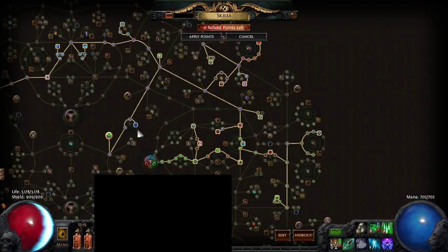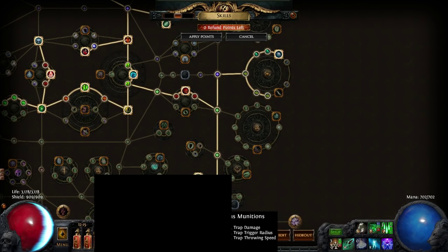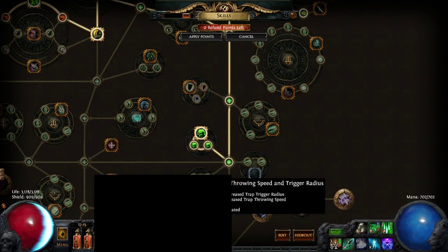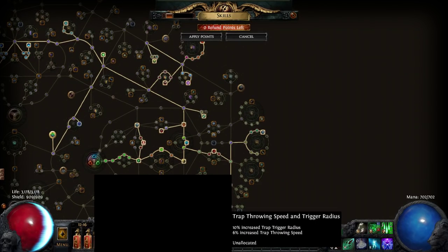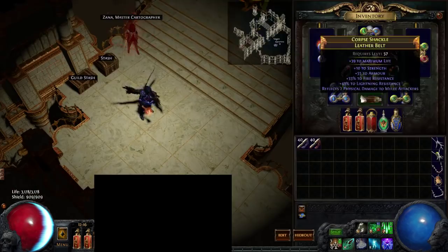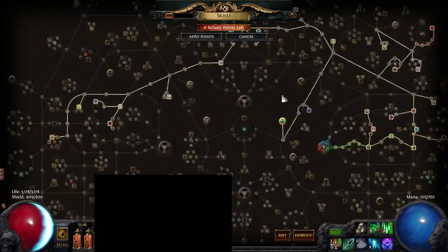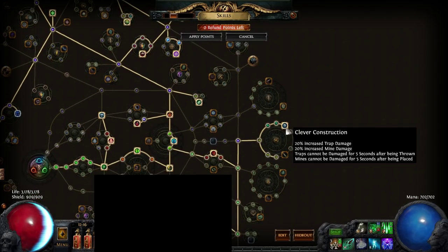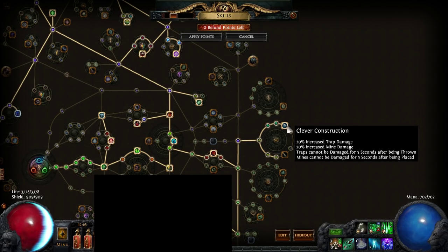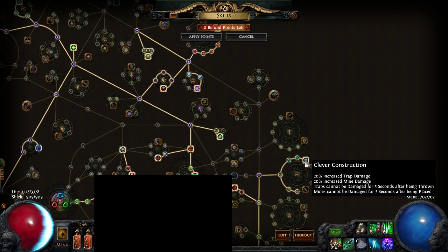You do the usual Shadow start in this area. You don't pick up High Explosives because trigger radius is more of a luxury thing. Expeditious Munitions cluster is also luxury — you can grab those in your last couple of levels pushing toward 90. Trigger radius is kind of moot if you're using Sunblast or throwing Multi-Traps. Get life pretty much everywhere you can. Saboteur is really good trap damage all around. Clever Construction is super good to pick up early if you plan on leveling as a Trapper, because 'traps cannot be damaged for 5 seconds after being thrown' is a great quality of life thing — annoying enemies like Piety can't instantly kill your traps.